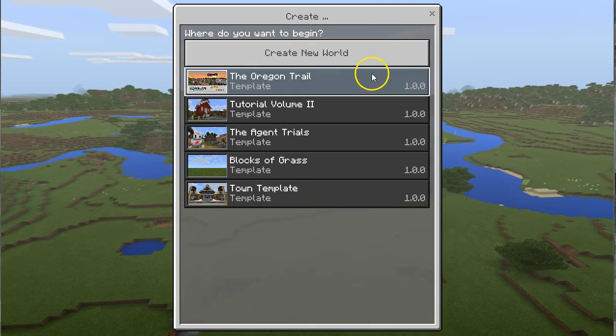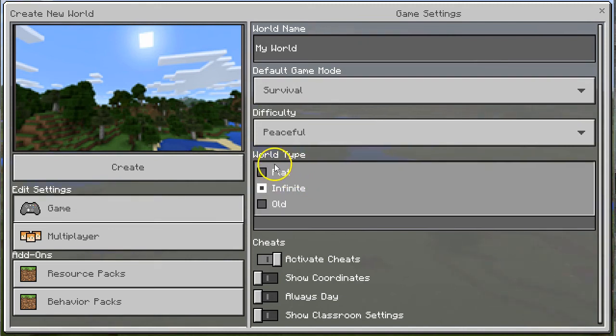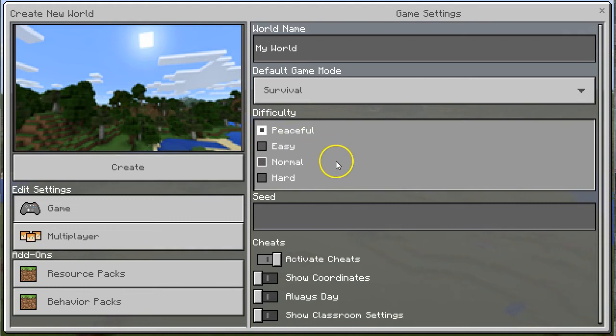What happens if you hit create new world? It lets you create any type of world. World type — it lets you make it flat, infinite (that means a big giant world), or old (that means it's just a small island). If you hit peaceful, it shows you if you want no enemies in your game, just animals and stuff. On survival it can be easy, normal — which gets a little bit hard and a little bit easy — or hard, which is really hard to deal with. And there are mobs that come into your world and destroy your stuff.